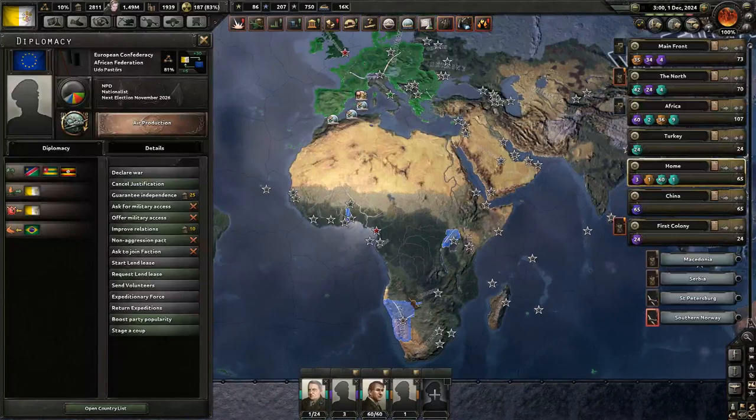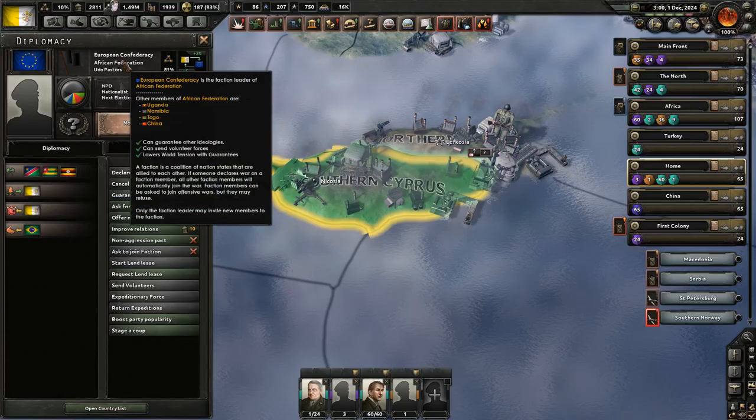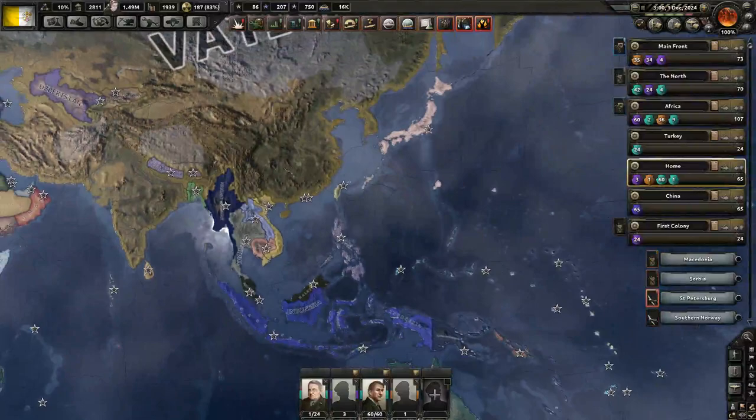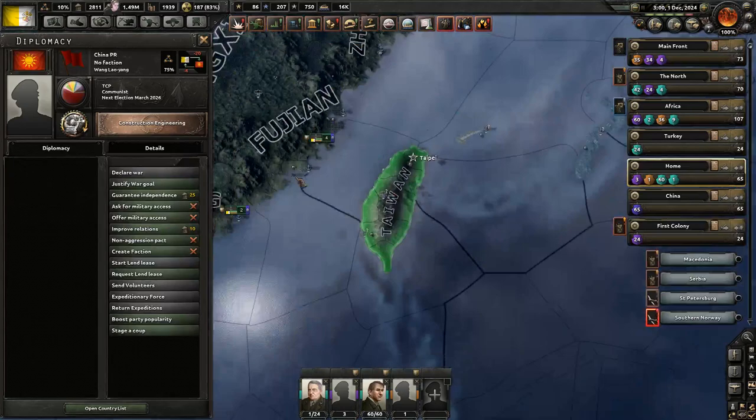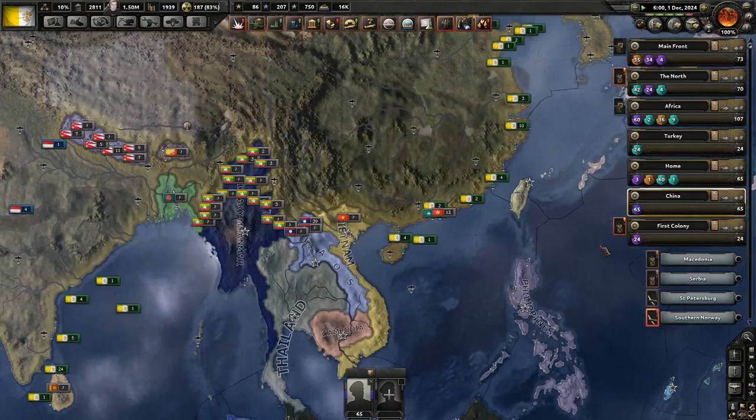Are you the leader of this? Yeah, you are the faction leader. Actually, you have four faction members. Where's the fourth one? Uganda, Namibia, Togo, and China. Which China? Oh. Well, you won't be able to naval invade me — I have enough troops right here. And this is Hong Kong, yeah cool, and I don't have to worry about it.